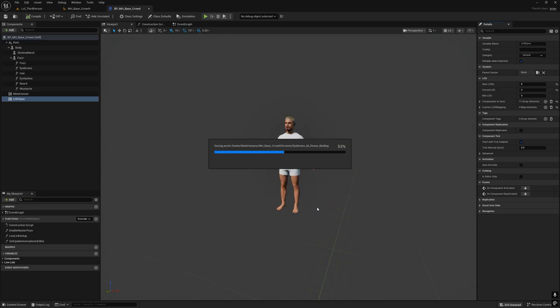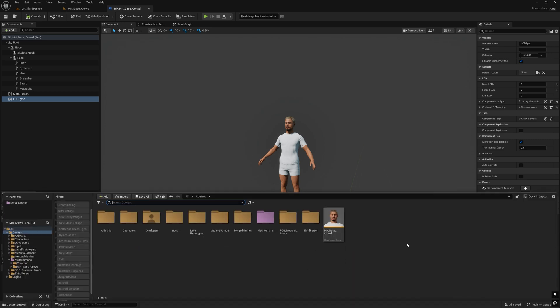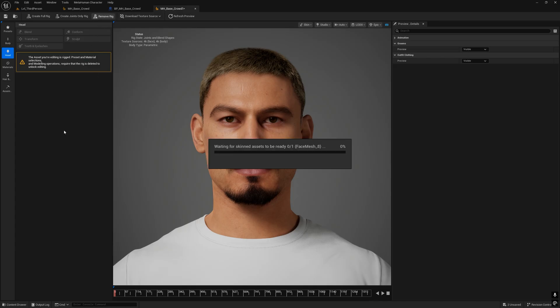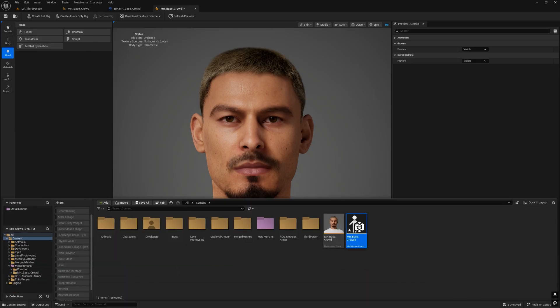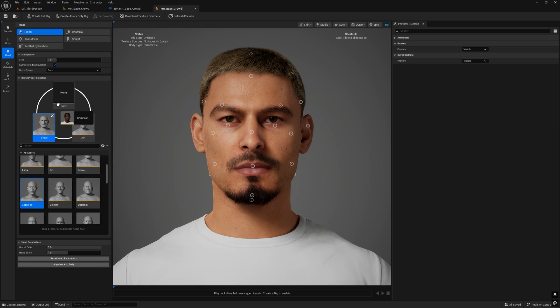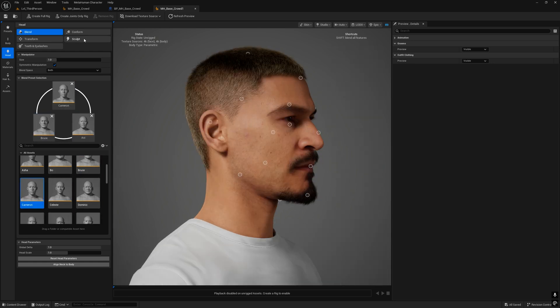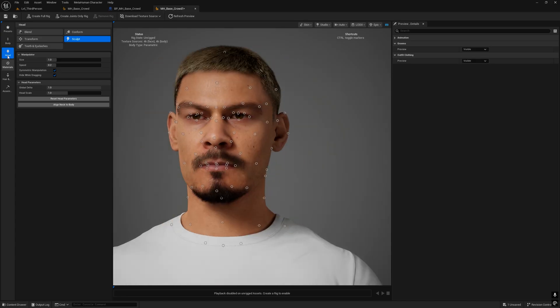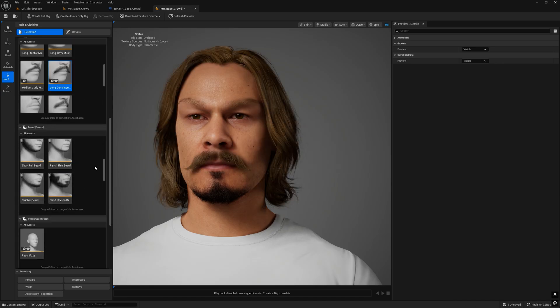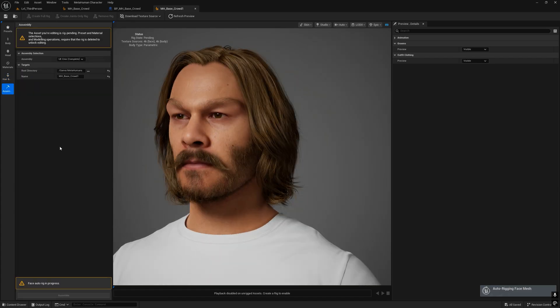Now we need more faces. In this example I'll use seven different faces, so duplicate the MH Base Crowd MetaHuman Character, open it up and remove the rig to modify the MetaHuman. Then go back to the folder and duplicate the file five more times. For each of them you have to create a new face with a different hair, beard, and mustache. Open the second MetaHuman Character, change the groom and the face, and create a new full rig. There's no need to re-download textures or change hair, eyes, and skin colors — all these parameters will be handled randomly by the blueprint. Repeat the same process for all the remaining MetaHuman characters.